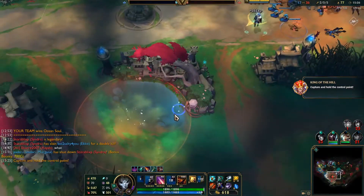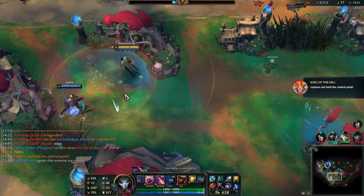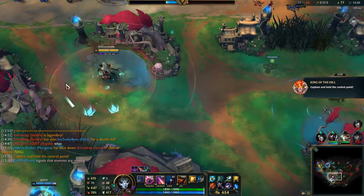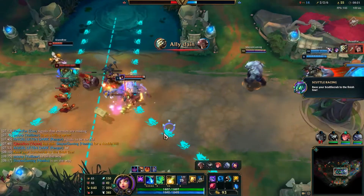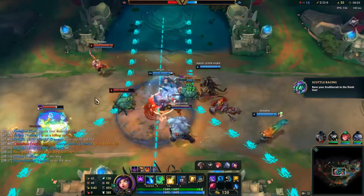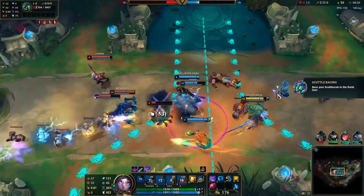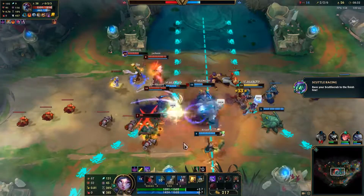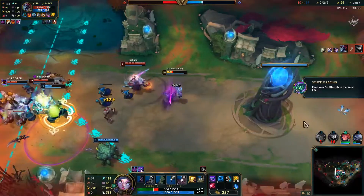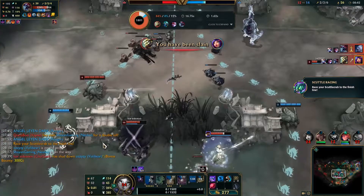Then we have King of the Hill, which is pretty much like conquest in Battlefield — you stand in a circle and over time you capture it unless an enemy player comes in. And then we have Scuttle Racing, where both teams spawn a Rift Scuttler and you want to get yours to the finish line first. You attack the enemy's Scuttler, and when it dies it stays in place for a while so yours can go further ahead. You can also use abilities on it, such as Cho'Gath's Stomp, to delay it — or troll your own team.